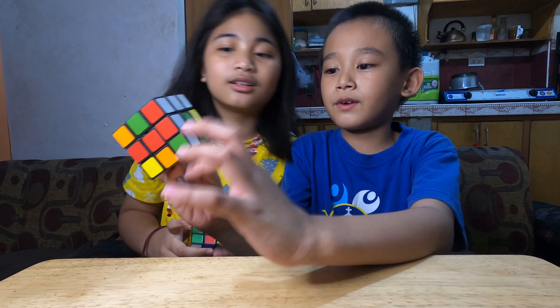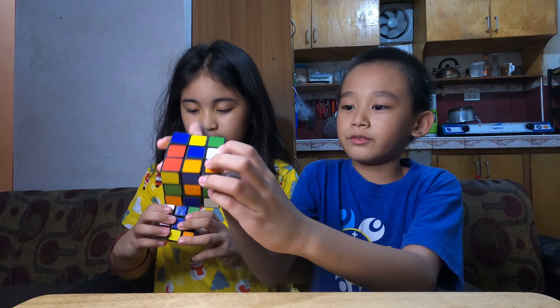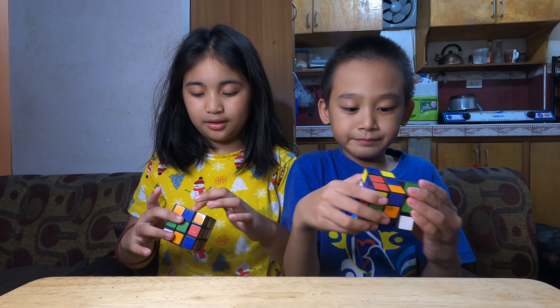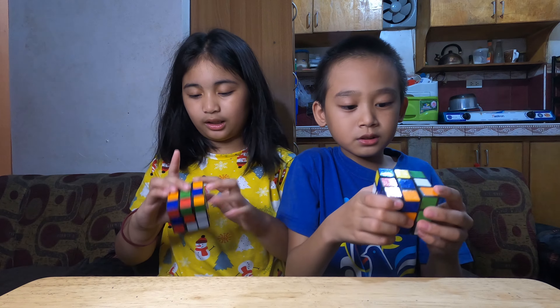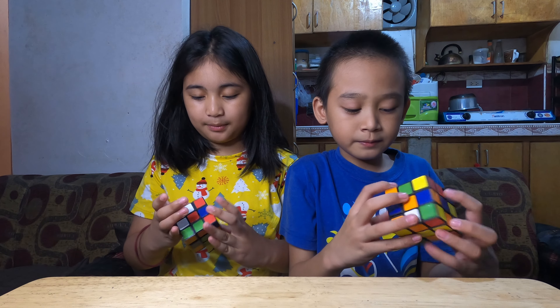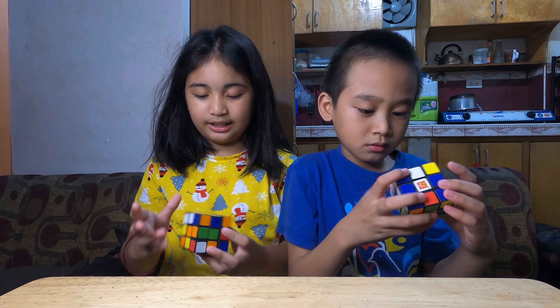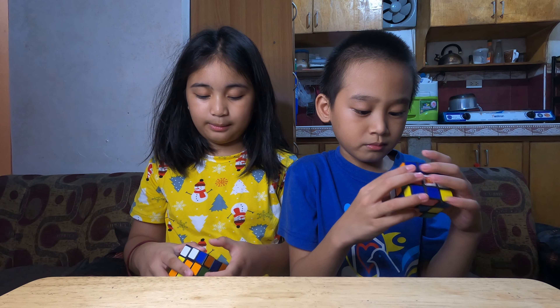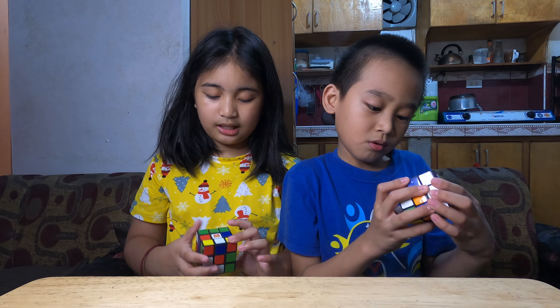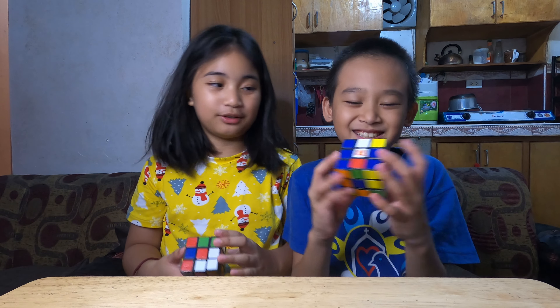Guys, one, two, three, four, five. One there. And I don't respect. One, two, three, four. The reds are four. One, two, three, four, five, six, seven, eight. One, two, three, four. Five, six, seven, eight. So I think I know how to solve it now.